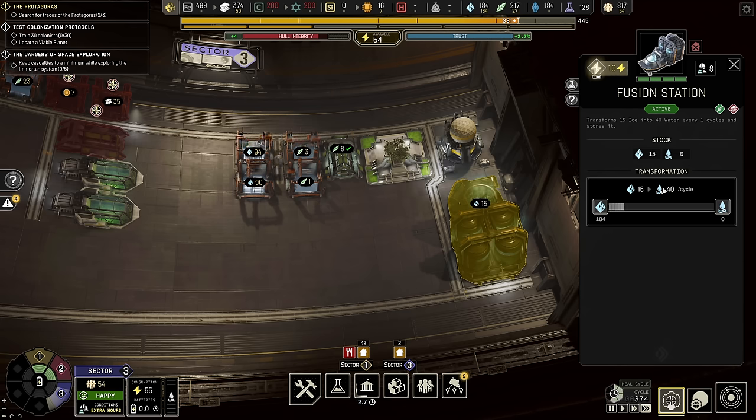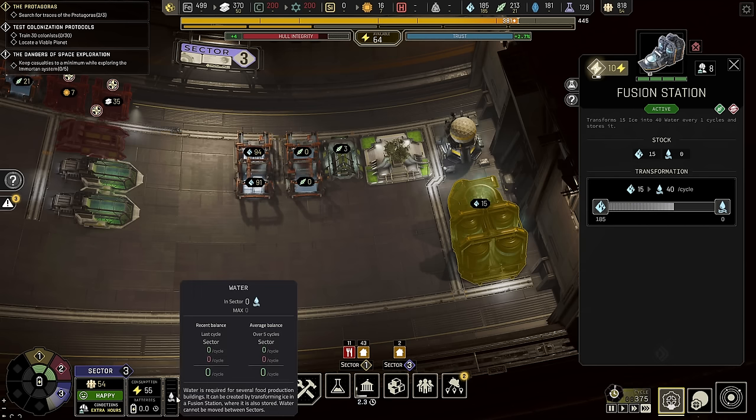We're going to need probably more water than that considering the amount of farms we're going to build, but we'll get to that in a minute. One thing you do need to know is it's going to add water down here to this tank, and this tank is this sector. So if you want to have farms in a different sector, they're going to need their own fusion station with their own source of ice.